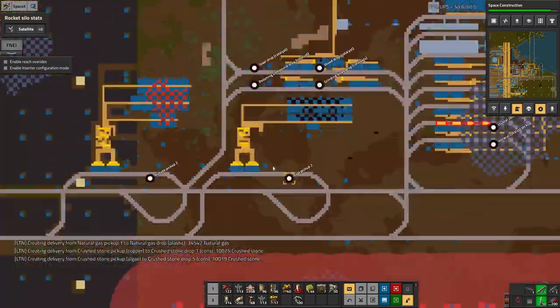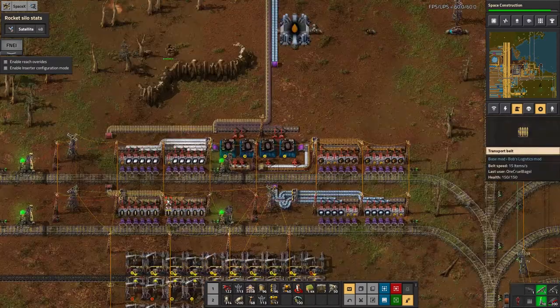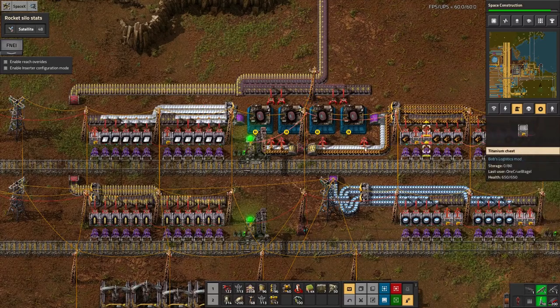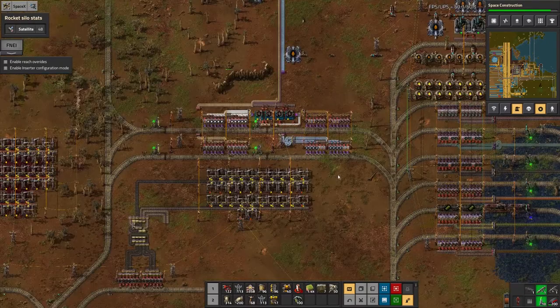So that was making the polishing compound, and then I've got some assembly machines here making the polishing discs out of wood and steel, which I brought in separately because those aren't being used anywhere else. It wasn't too difficult to squeeze these extra stations in here.